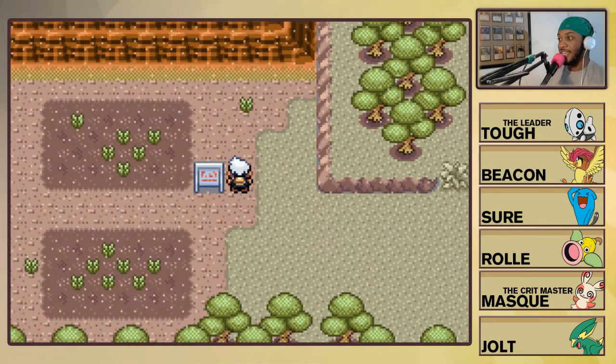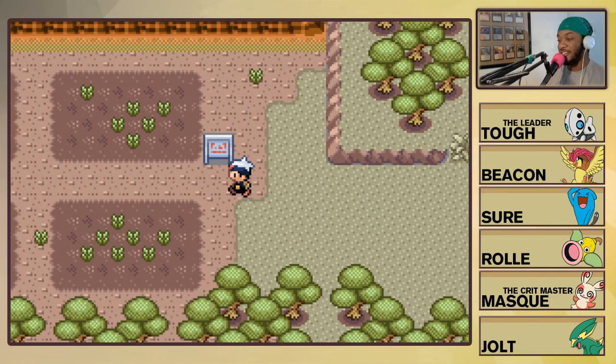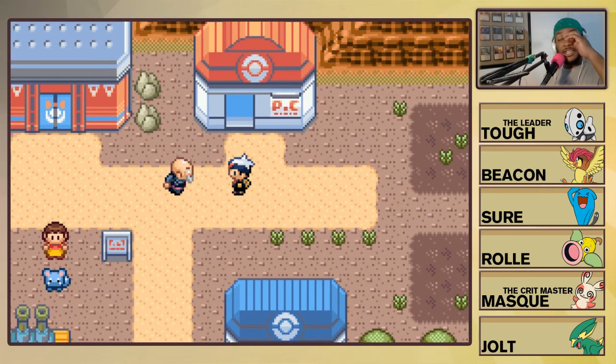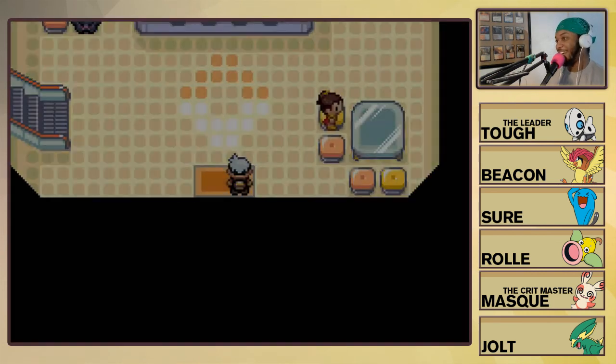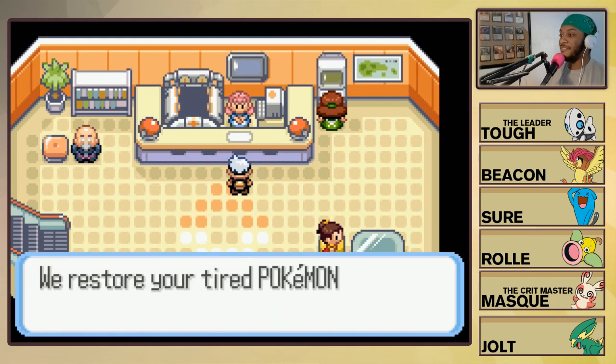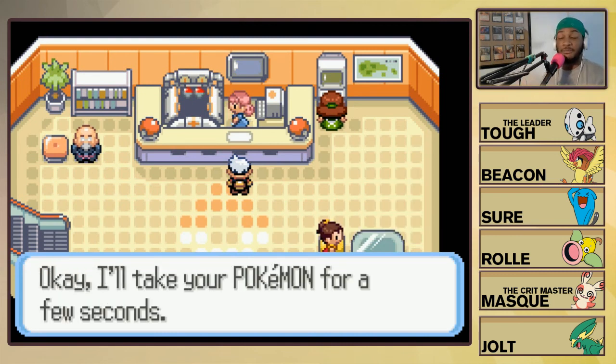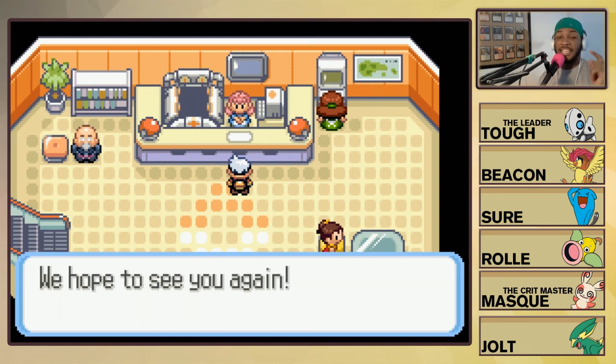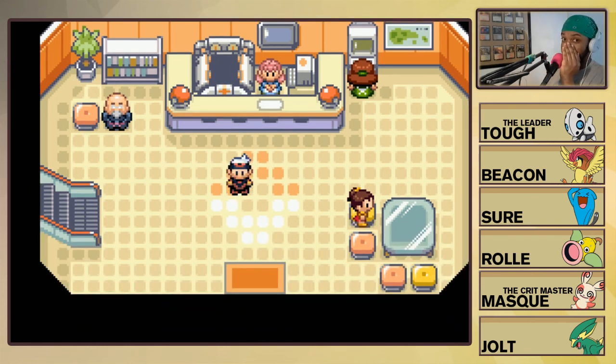Alright, we made our way through Route 113 and we're now in Fallarbor Town! Before we do a little exploring, now's the best time to save. I think we can call it here - we've done a lot of adventuring, expanded the team a little bit, and made it to a new city. If you enjoyed this episode of the Pokemon Ruby Nuzlocke, hit that red subscribe button below and turn on notifications. That way you get notified whenever a video uploads or whenever we do a livestream - you can see everything AltPlay has to offer. Thank you for checking this out and I'll catch you later!